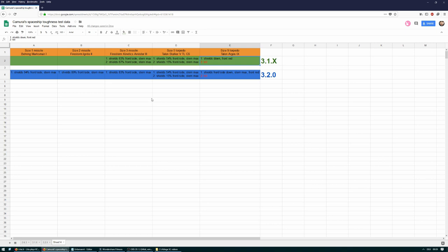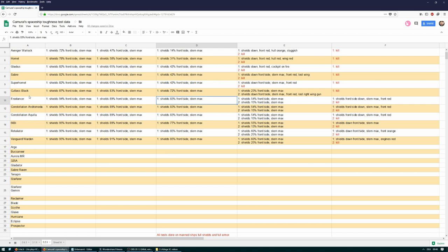As always, you can find a link to this spreadsheet in the description below. So where do I rank the Freelancer in 3.2.0? I rank the Freelancer tougher than the Cutlass, and not as tough as the Andromeda. The reason is the shields of the Freelancer are stronger than the shields of the Cutlass, and the Freelancer can swallow one size nine torpedo — the Cutlass can't.